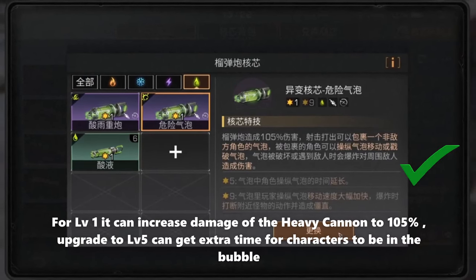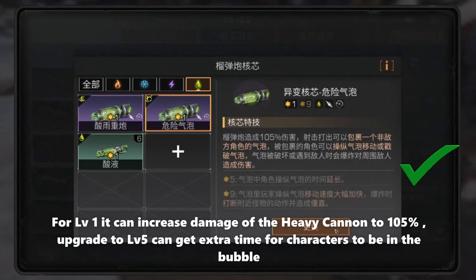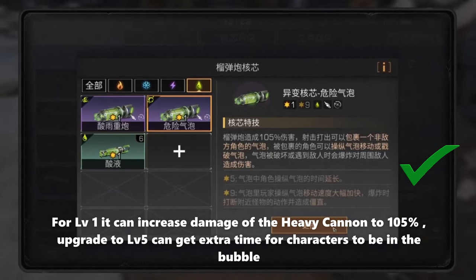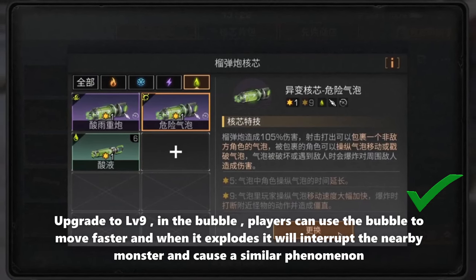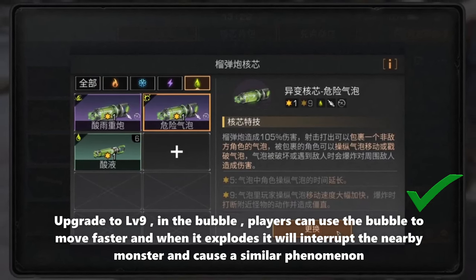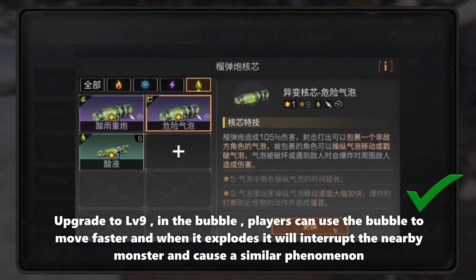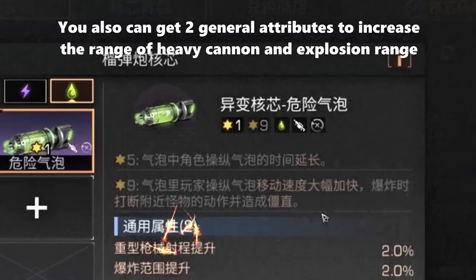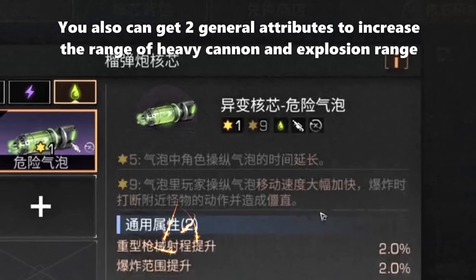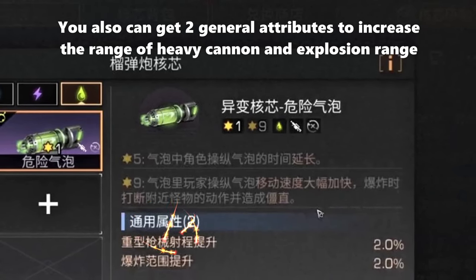At level 1 it can increase damage of the heavy cannon to 105 percent. Upgrading to level 5 gives extra time for characters to be in the bubble. At level 9, players in the bubble can move faster and when it explodes it will interrupt nearby monsters and cause a similar phenomenon. You also get two general attributes to increase the range of the heavy cannon and explosion range.